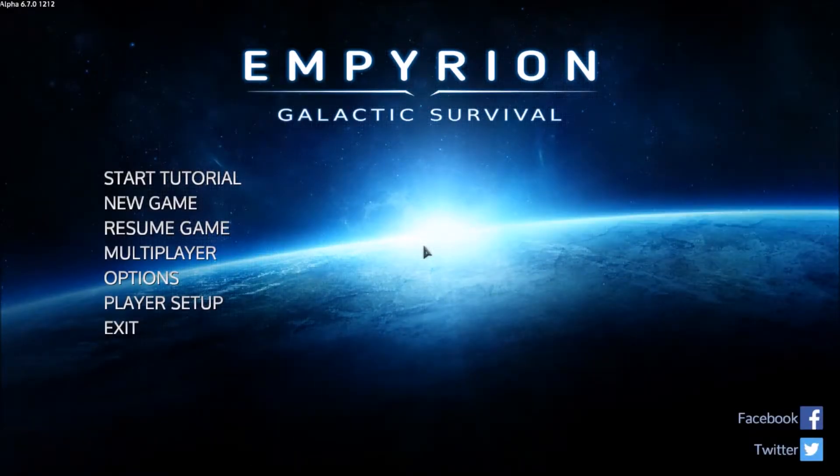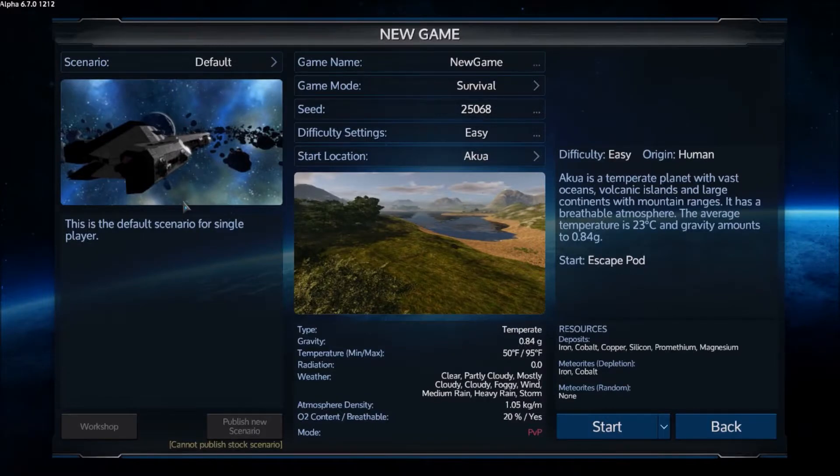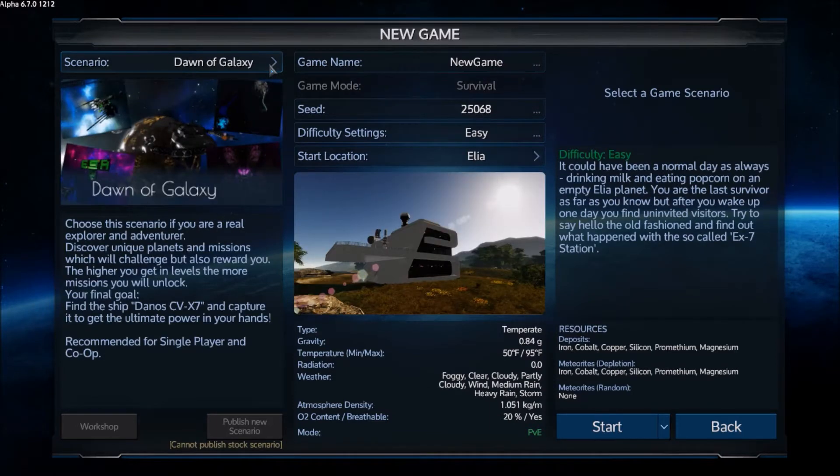Hello ladies and gents, I'm the Rev and this is Empyrion Galactic Survival. Today we're going to do something a little different. I love making ships in this game, so I was playing around and came across this 'Dawn of the Galaxy' scenario: 'Choose this scenario if you are a real explorer and adventurer. Discover unique planets and missions which will challenge but also reward you. The higher you get in levels, the more missions you unlock. Your final goal: find the ship Dano CV-X7 and capture it to get the ultimate power in your hands.'